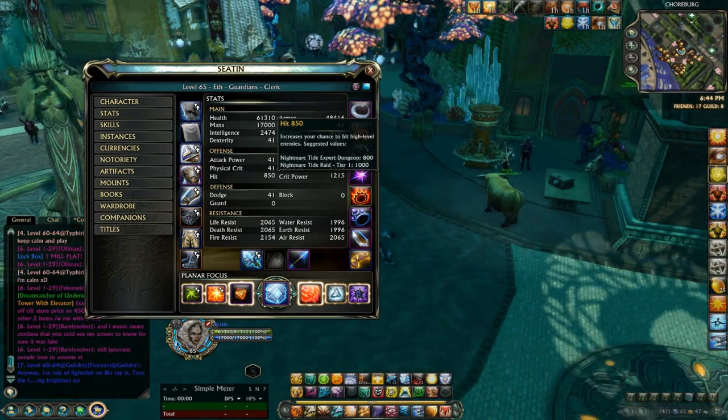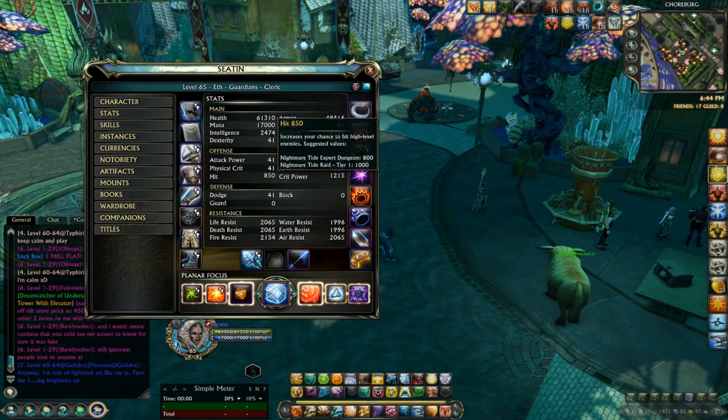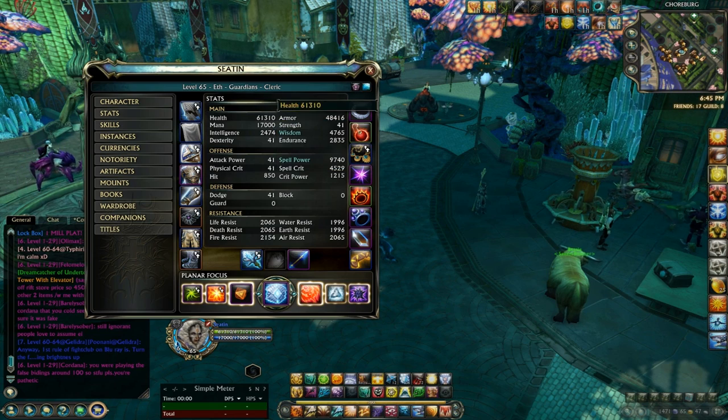We're going to be talking about how to get that initial 800 hit so that you can get into expert dungeons, and to a lot of people this can be very, very confusing. With the introduction of Rift Nightmare Tide, they have really mixed up where hit is on your gear. There are a total of eight different slots that hit will be on, and I'm just going to talk you through those slots.